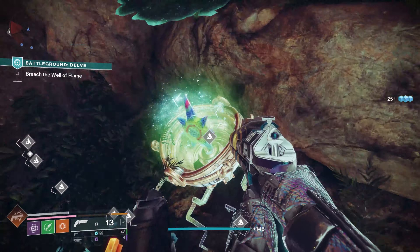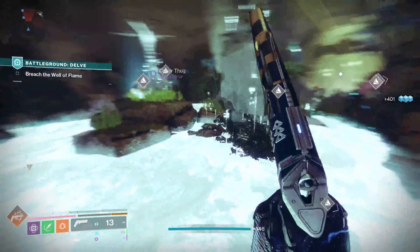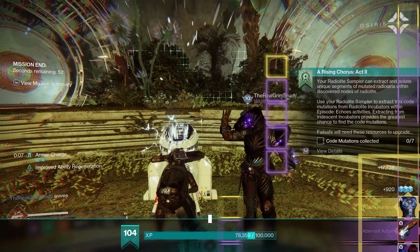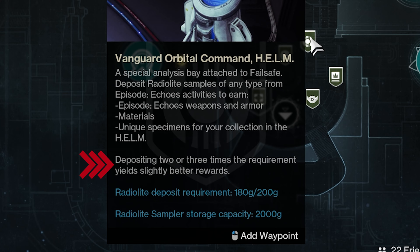As you're progressing through Delve, be absolutely sure to pick up every piece of Radiolaria you find, because if you do, you'll get a ton more drops at the end. Or you can turn them in at the helm where you get a slight bonus to rewards.